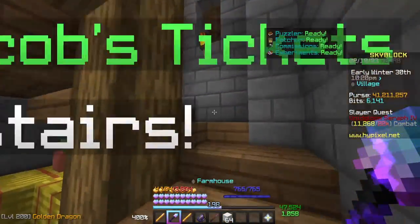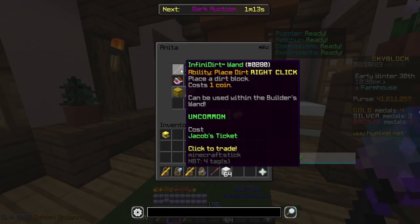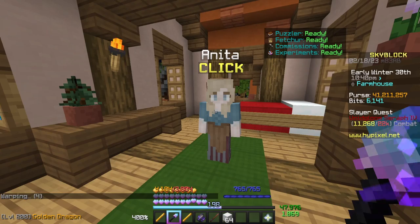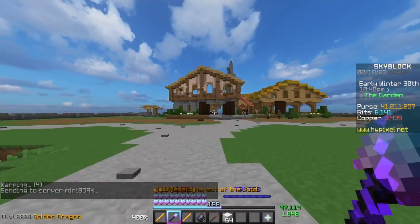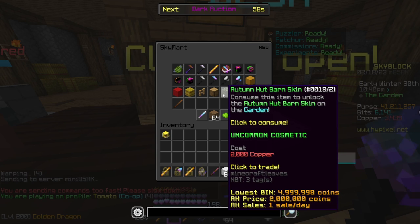If you instead come sideways and go upstairs from doing the Jacob's competitions, you can gain Jacob's Tickets. A single Jacob's Ticket, which you can grab from doing either one of the farming events or from the Bazaar, will give you the Infinida Wand. Then if you go into the Garden, come on over to the desk right here and go into Sky Mart.